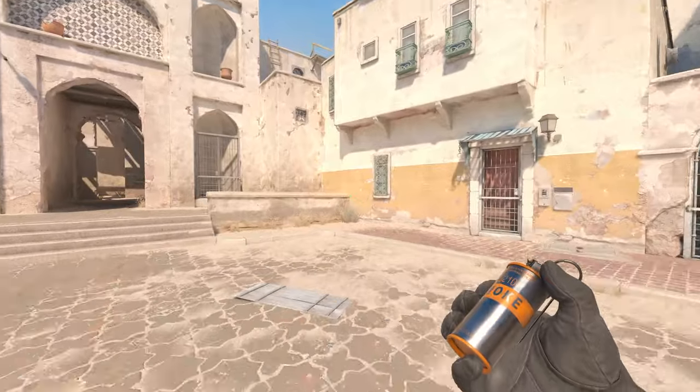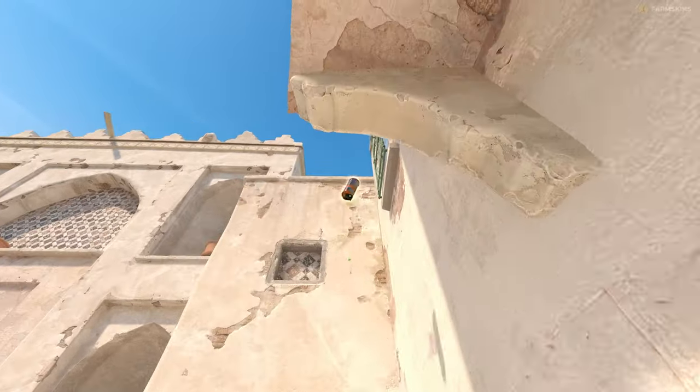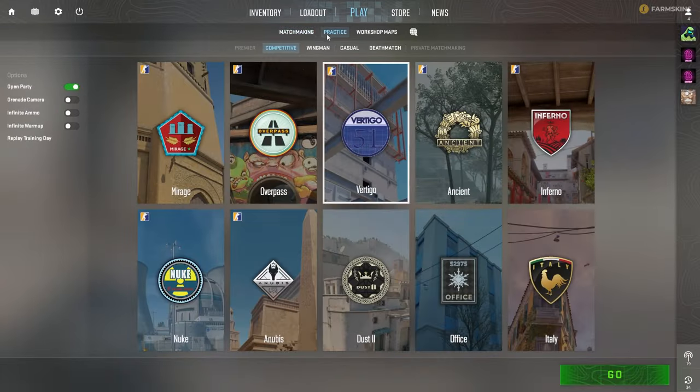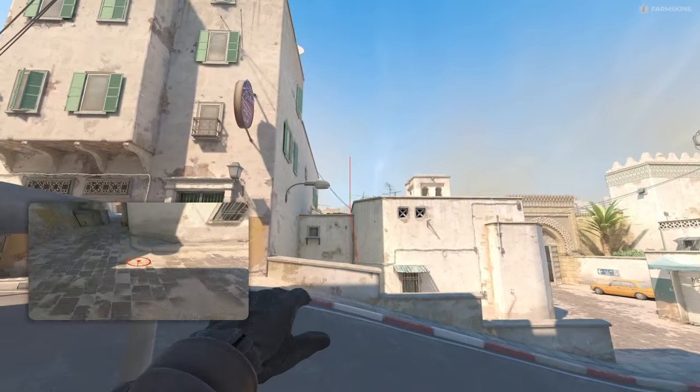We will be learning on Dust2, but of course all this knowledge is applicable to all maps in CS2. Usually everyone starts by enabling the option in the main menu that shows the trajectory and the landing spot of the grenade.